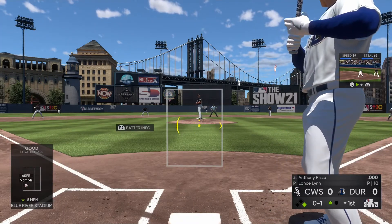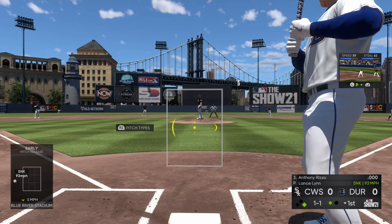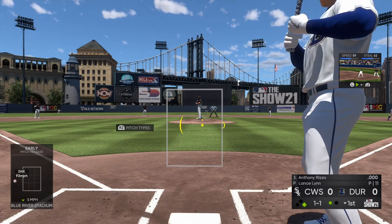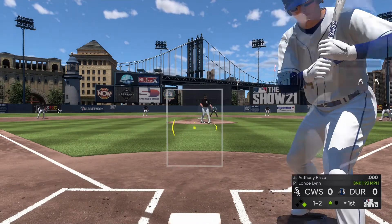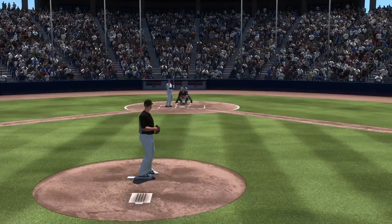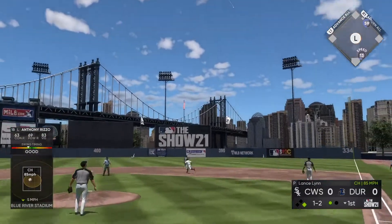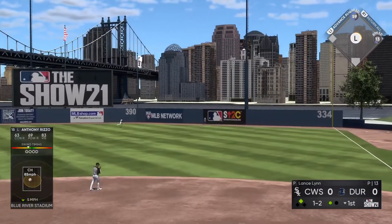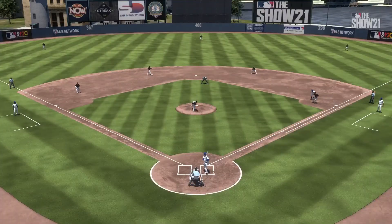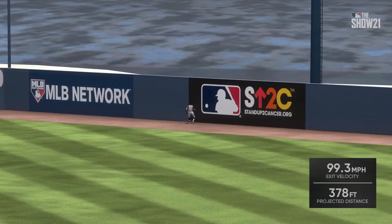Strike one to start the at-bat. One ball and one strike. A ball and two strikes to Anthony Rizzo. There's a swing and a drive hit well out to right field — looking up is the right fielder, still going back — you can kiss it goodbye! That's how the manager drew it up right there: hold the visiting team scoreless and then grab a huge home run in the first.